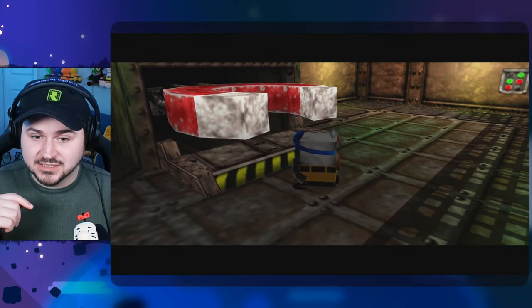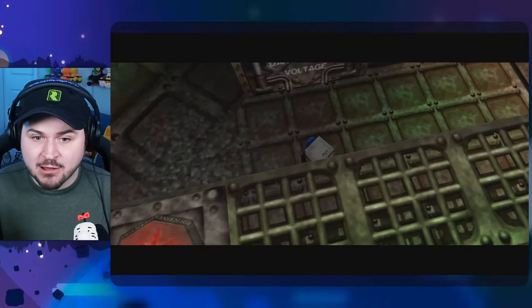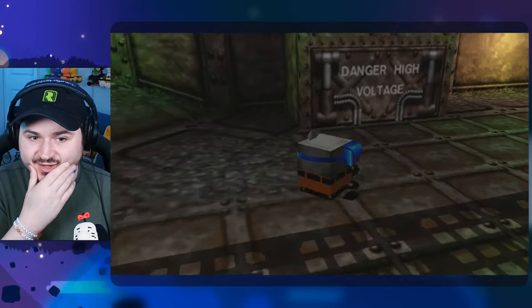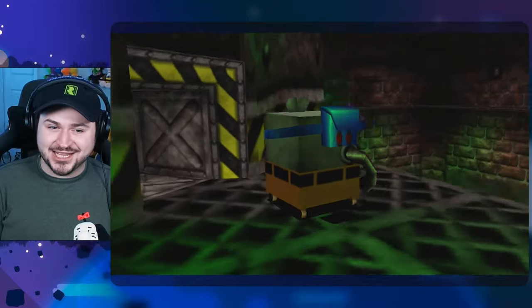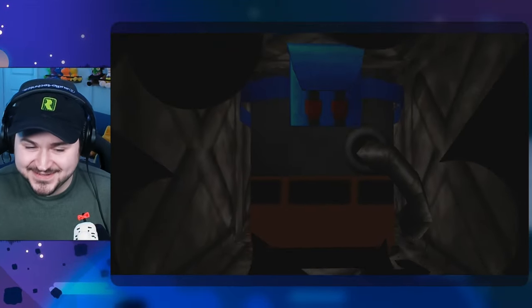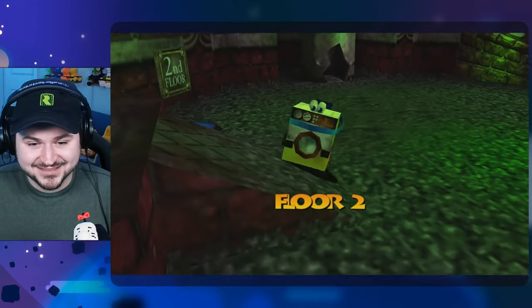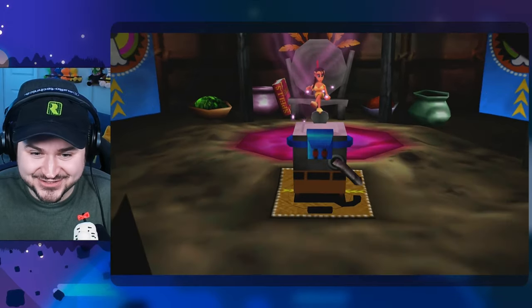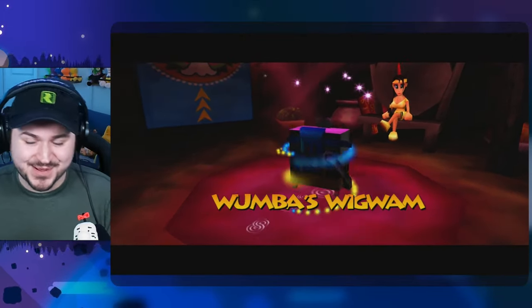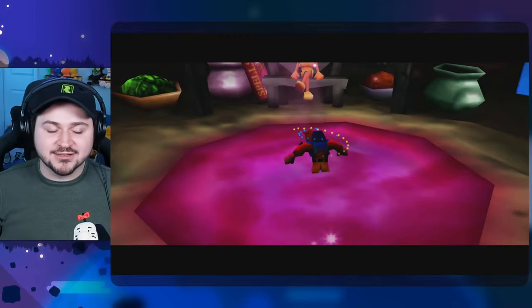Oh, I was supposed to go to Mumbo first! I thought I had it backwards. This was all on purpose to show you the giant electromagnet. This was all done on purpose, I swear to God. Okay, false alarm. We have to go to Mumbo. I was in the right place at the beginning.